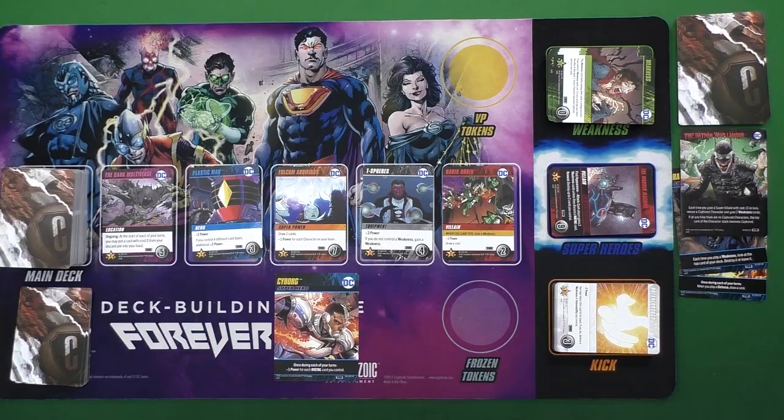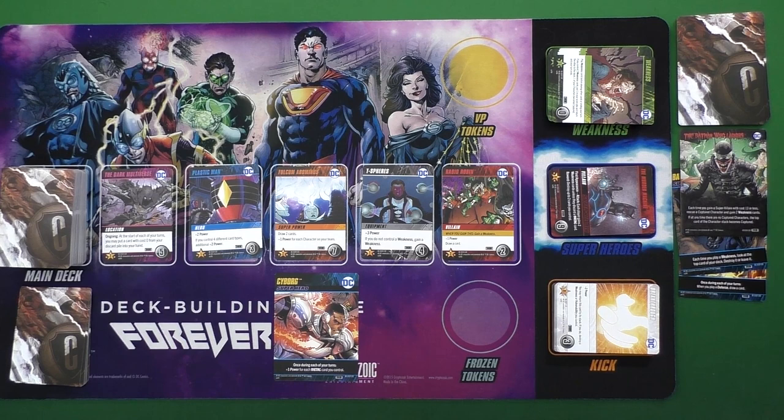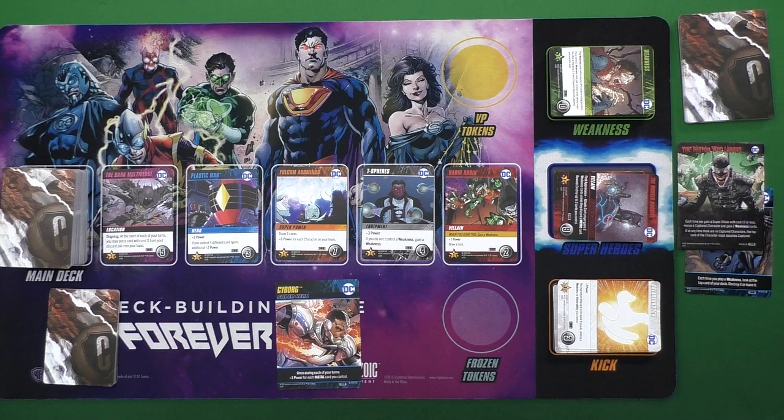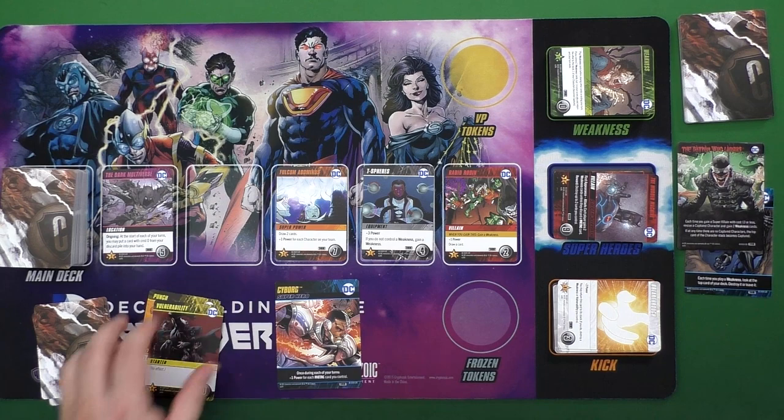It is a deck building game in its truest form. Before I begin, note that this play mat does not actually come with the base game — I still use it to help slot everything and keep things clear; it's based on the Forever Evil core set. You'll have a starting deck with punches and vulnerabilities, buy cards by generating power, and when you run out of cards you shuffle your deck and draw again.